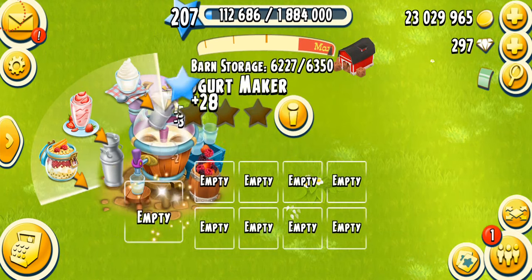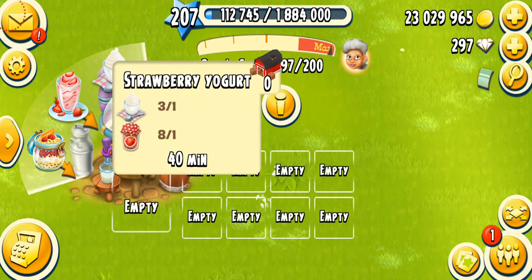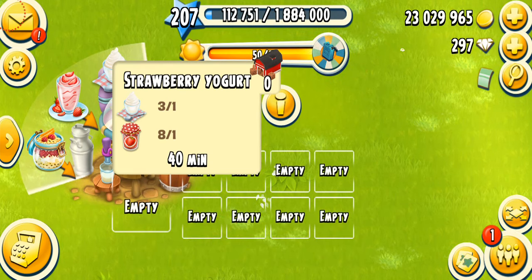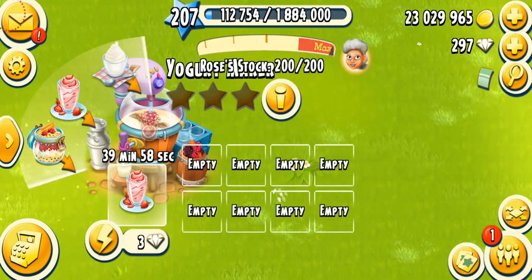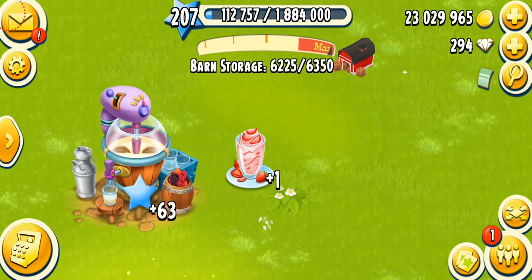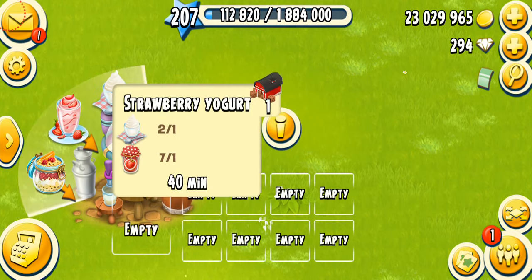Strawberry yogurt costs 15 diamonds to unlock and it needs one plain yogurt and one strawberry jam. If you have a lot of strawberry jam and have made a lot of plain yogurts, it's not that hard. It takes 40 minutes or you can spend three diamonds to speed up. A delicious animation — strawberry is my most favorite fruit. You get 63 XP, which is the amount I want!